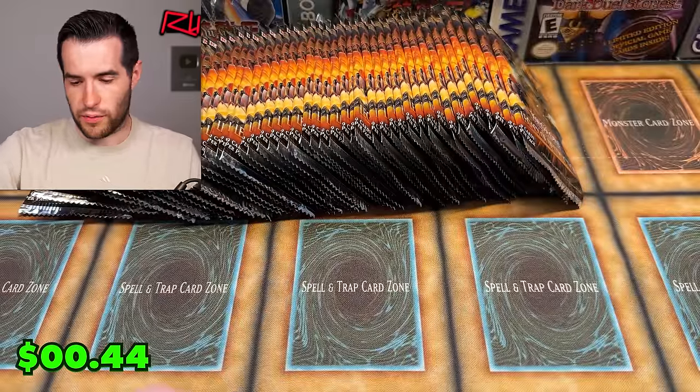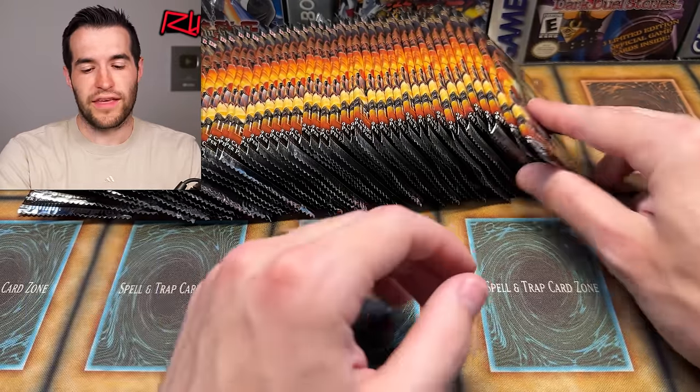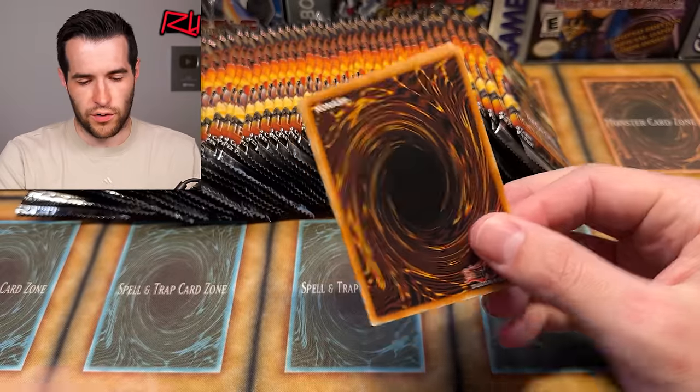Super rare right off the bat. There is a $17 super at the moment — remember, it's pre-release, so prices are going to change as soon as Friday hits and everybody can list on TCGPlayer. But for right now it's like a $17 super, and that one is the Tenpai Dragon Phaedra. Tenpai Dragon is the bigger archetype out of this set, so that's kind of what we're looking for.